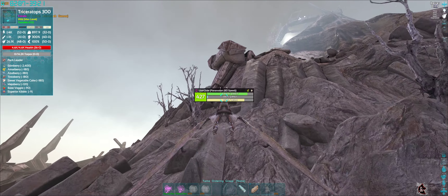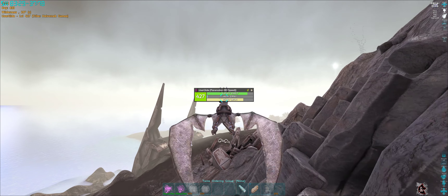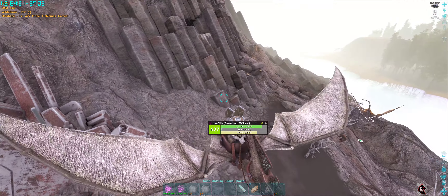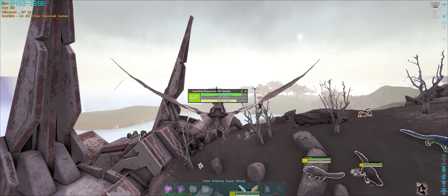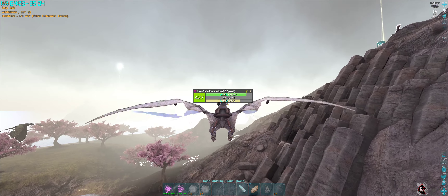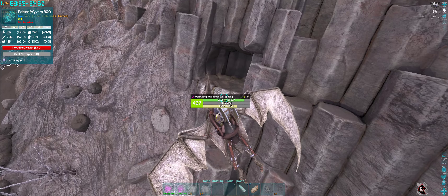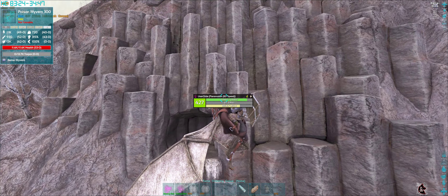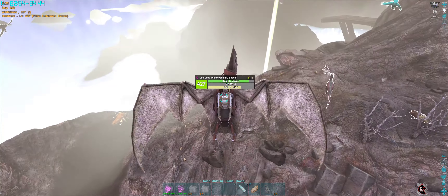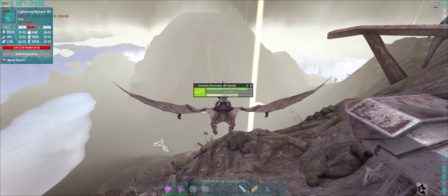We need to make sure we don't get the aggro of that - it's going down towards there so we're going to go up. It's attacking that, great. Good news about this particular place is there's lots of other dinos around, so it's relatively easy if you do get aggro and survive the initial breath attack to kite them to other dinos. There's another cubby with nothing in it. Poison wyvern level 300 - well I hope there are eggs around. Nothing in that one either.